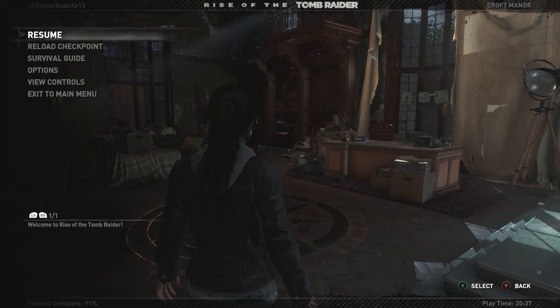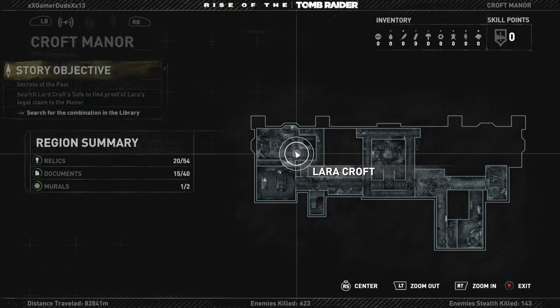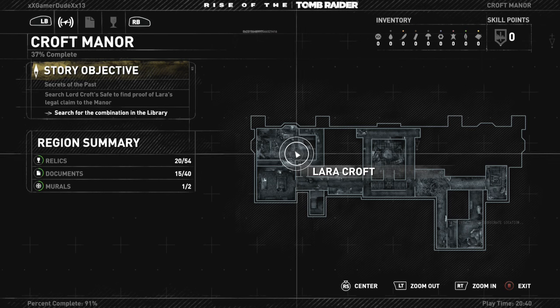Welcome back to Rise of the Tomb Raider as we celebrate the 20-year anniversary of Lara Croft. This is part two of the Blood Ties DLC. As we last left off, we made it to the library. Here's a quick summary: we have 20 of 54 relics, 15 of 40 documents, almost halfway there, one of two murals found, and we're at 37% completion. Now we have to search for the combination in the library.